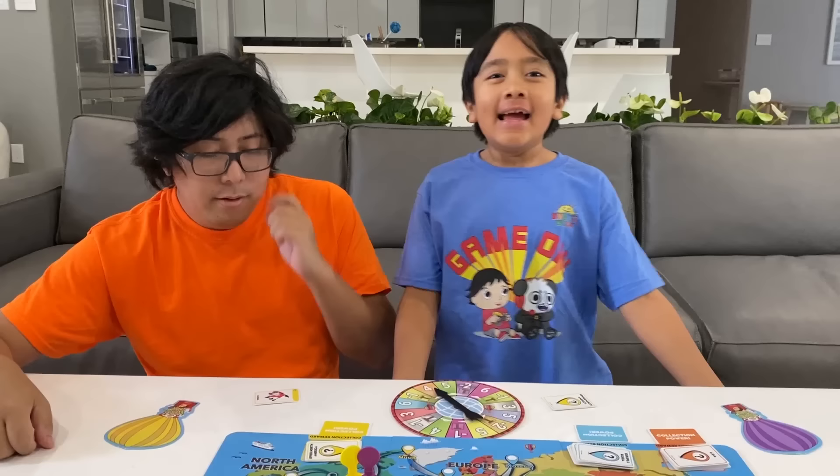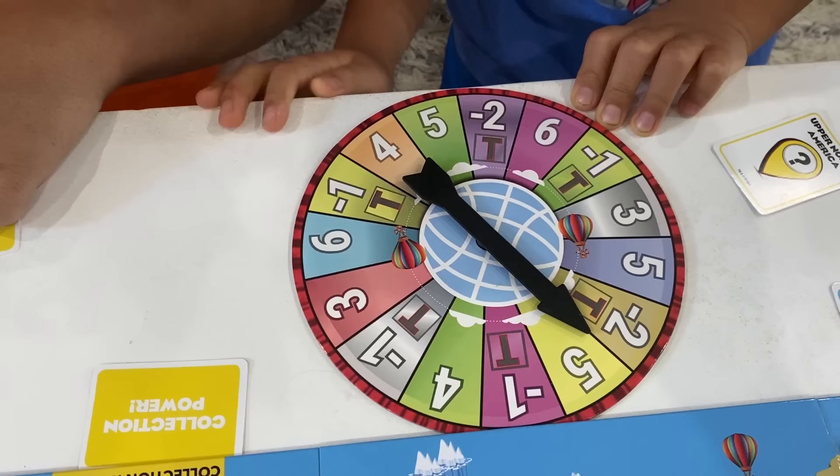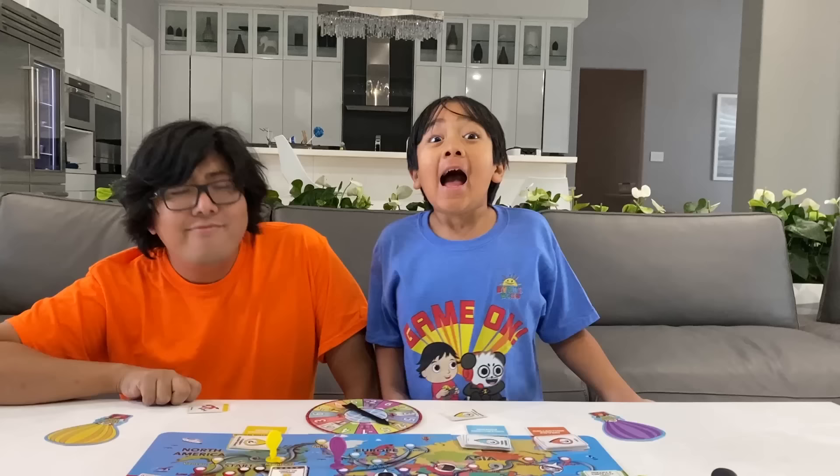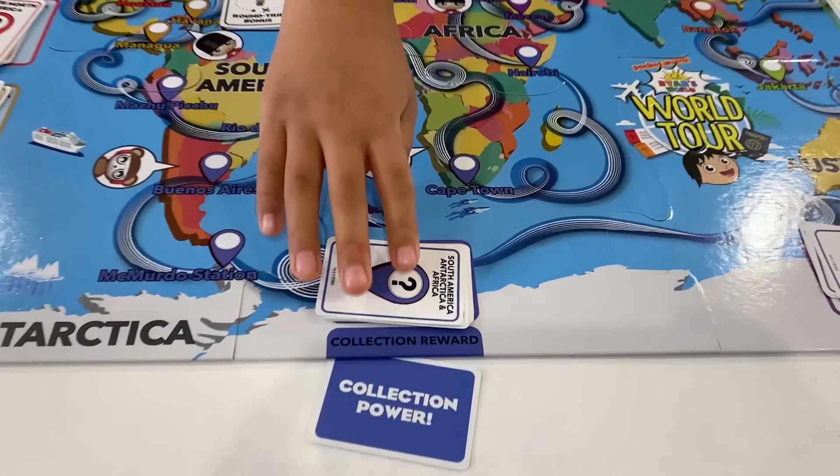Okay, it's my turn. Let's see what I get. Five. One, two, three, four, five — I got Marrakesh, and it's the blue area, so I get one of these blue figure cards. I got Argentina Ryan with three stars.